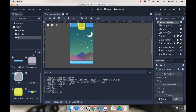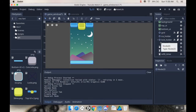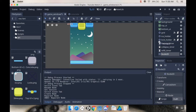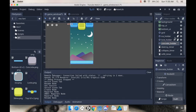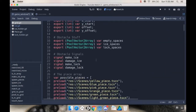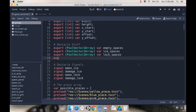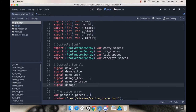Next we're going to go into our game window and create another Node2D to hold the concrete pieces. I'll make a new Node2D, making it a sibling of the lock holder but underneath the grid — this one doesn't have to be underneath the grid, but it's not a bad idea. I'll call this concrete holder. Now I'm going to open up my grid script and, similar to what we did for the ice and the licorice, make a new pool vector2 array: export pool vector2 array called concrete spaces. I'll also make two new signals: signal make_concrete and signal damage_concrete.